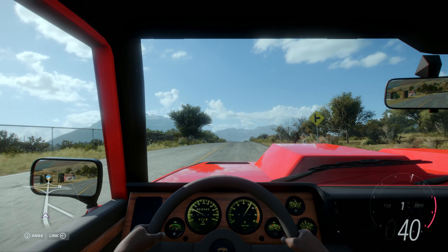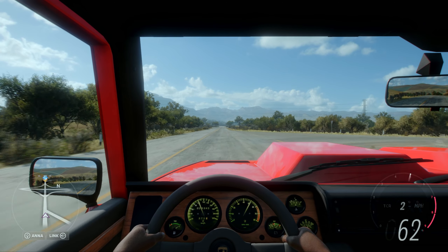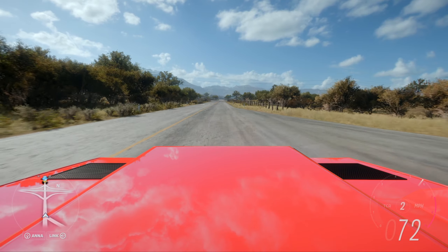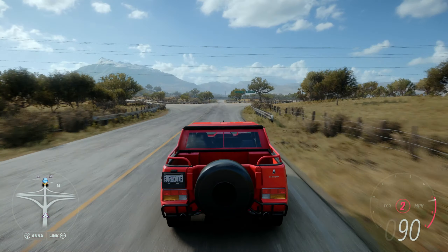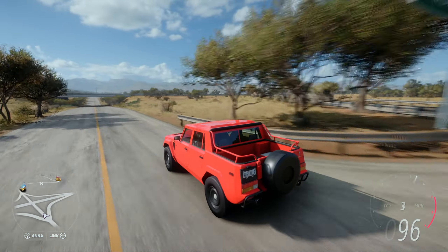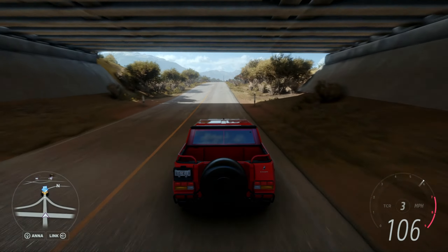Ladies and gentlemen, welcome back to Forza Horizon 5. We are in the Rambo Lambo, and apparently someone on YouTube now has two of them. One's black with no engine, the other one is triple white — or double white, something like that. Good old V12 Countach engine in this thing. If you don't know who I'm talking about, Shmee150, obviously.